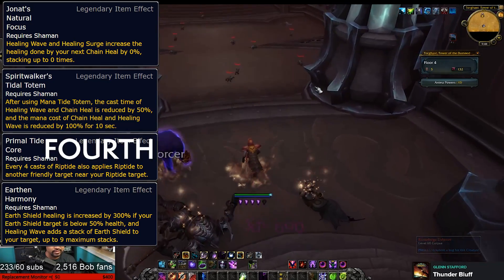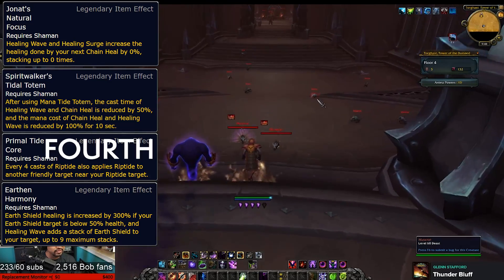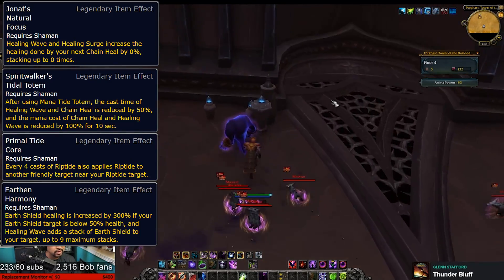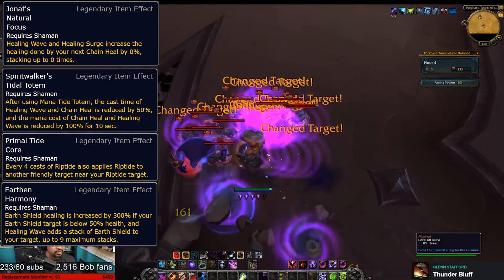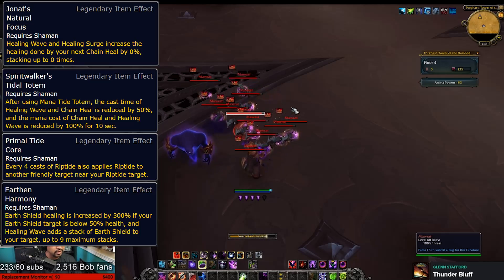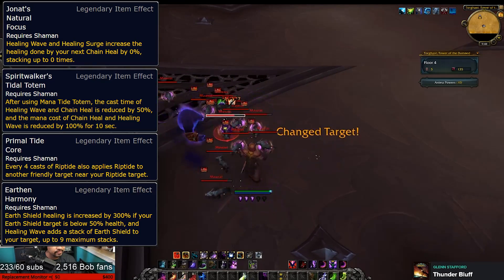Primal Tide Core makes your fifth Riptide free, but it's kind of uncontrollable, it looks like. With any luck, it's applied to an injured target and not someone's battle pet. And Earthen Harmony super buffs your Earth Shield, but it's probably going to get purged in PvP anyway.